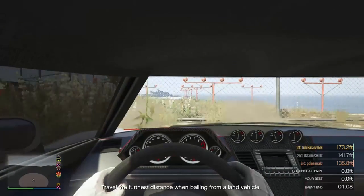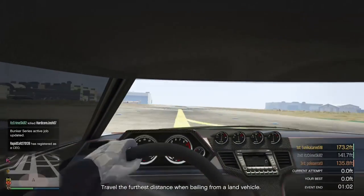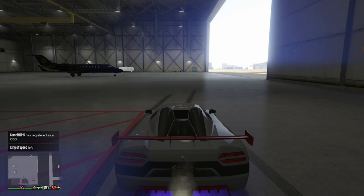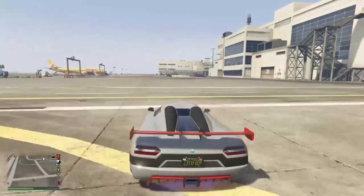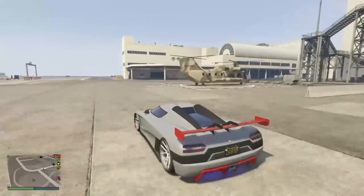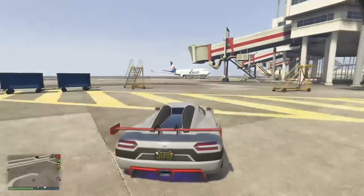There is one slight issue I picked up earlier about the Entity XXR — I said XXF earlier, but it's XXR. One thing I did pick up is that it does lean quite a bit, and also when you brake it dips loads at the front — and I mean loads — and it doesn't look very nice either.